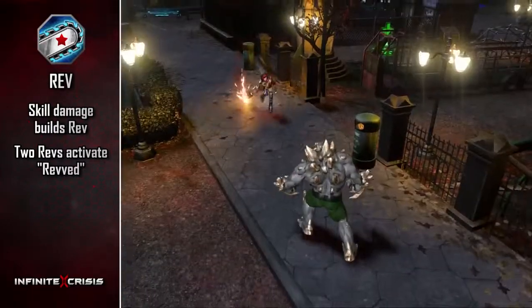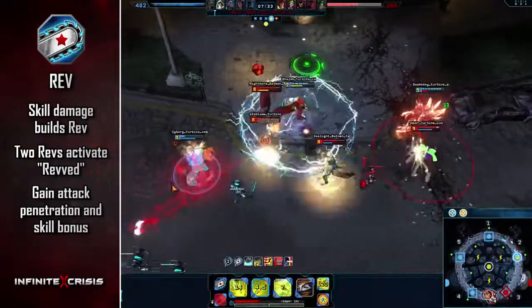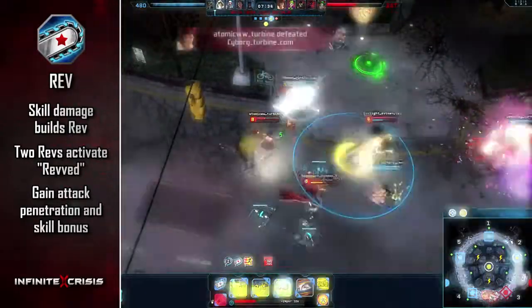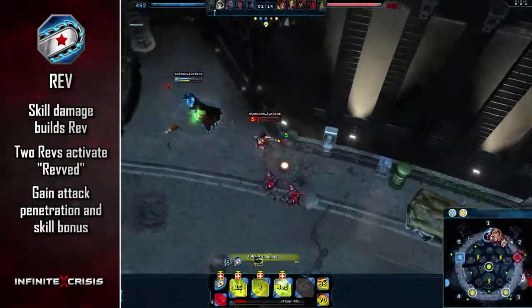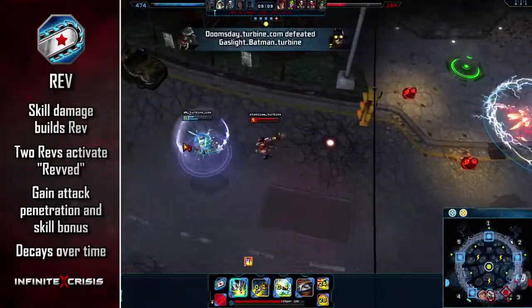With her Chainsaw Rev'd, Atomic Wonder Woman gains two perks: short-term attack damage penetration and a bonus to her next Q, W, or E skill. Rev'd decays over time unless she deals damage, and will reset after using a skill.